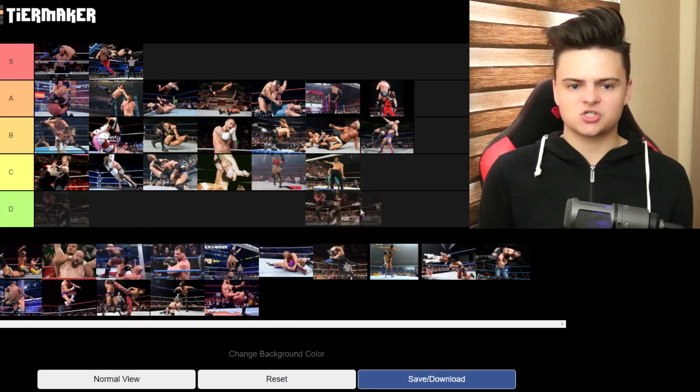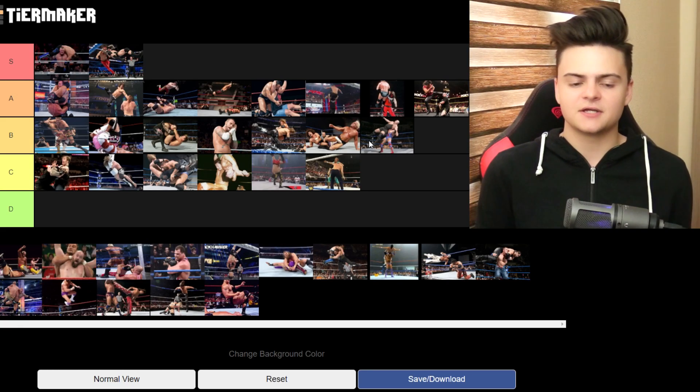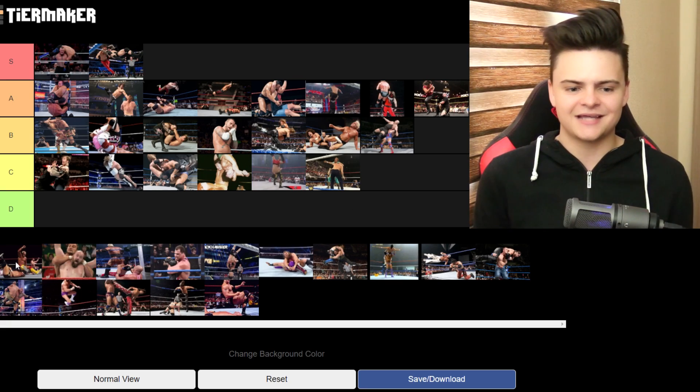Shinsuke Nakamura's Kinshasa. It's actually a very good finisher — I'm gonna give it an A. It looks devastating, it looks different. It's the type of finisher I would use on my created superstar in WWE 2K19.